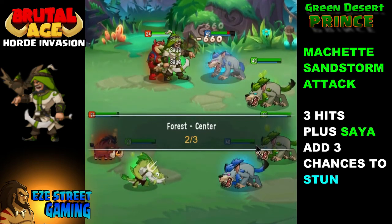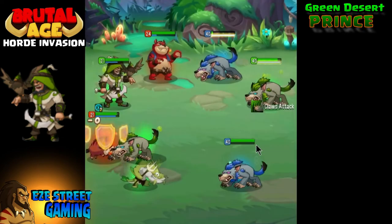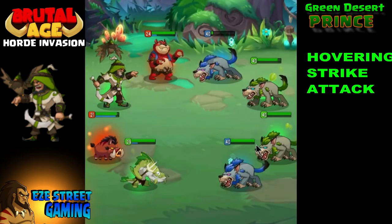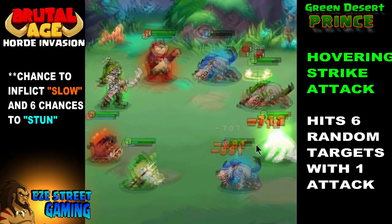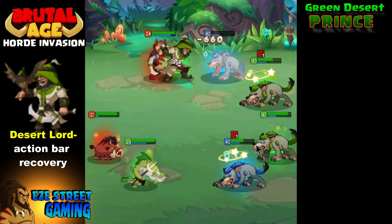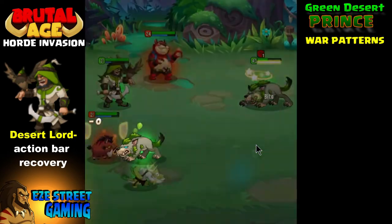The Desert Prince has three main attacks — actually two main attacks and a sub attack. First is the Machete Sandstorm, which is basically a triple hit and is super effective especially with the right war pattern. The second is called the Hovering Strike, where he uses a hawk that disappears from his arm and hits six random targets in one attack — so that's six hits in one.